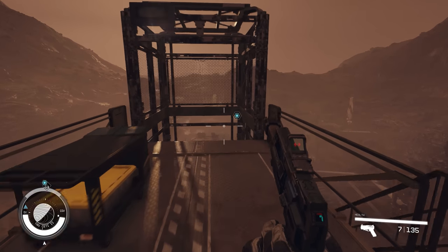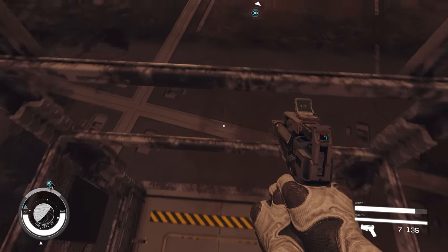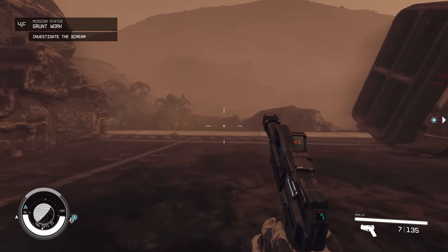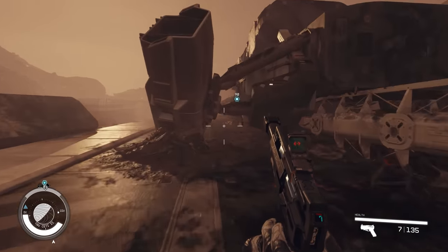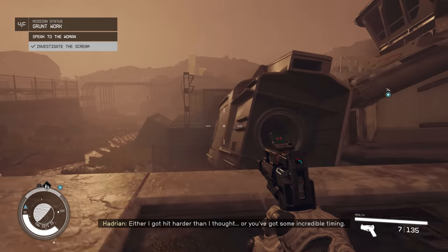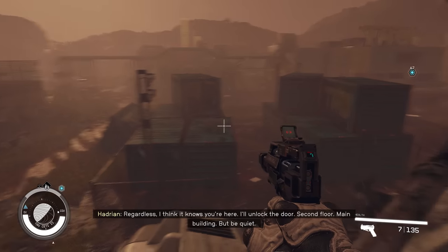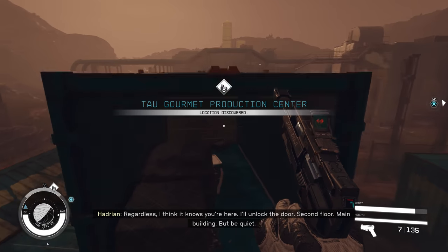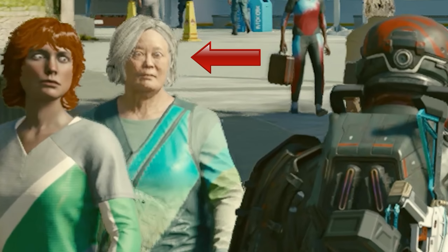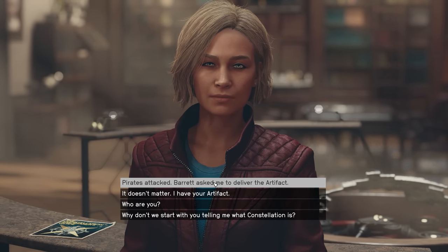Starfield presents an interesting dichotomy in graphical fidelity because it's capable of showcasing some highly detailed and stunning biomes, environments, and structures, but can then turn around and give you a glimpse of the old Sega Genesis cutting-edge visuals. Pop-in at medium to longer draw distances is present. And once you focus on textures that are slightly off your main sightlines, you'll see that either the game engine itself or FSR just can't do the math fast enough to give you crisp fidelity across the entire image. Bug-eye syndrome shows up in larger non-essential NPC crowds, and details like realistic hair physics, skin tone, and complexion are still lacking.